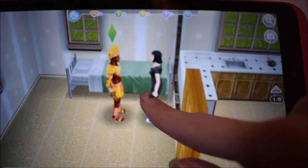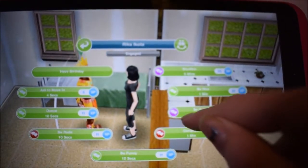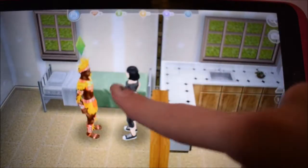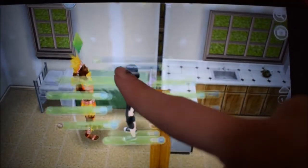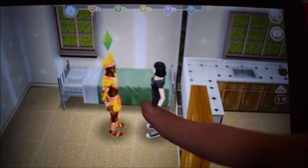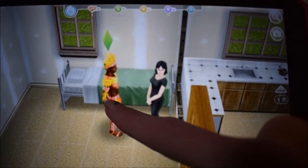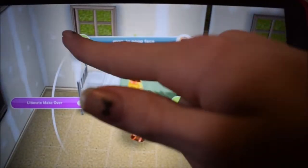First you're going to need to get them into a very committed relationship by doing a lot of being romantics. These two have already been engaged, but I'm just showing you what you're supposed to do. Once they get to the level of partner on their relationship status, which is up here, then they can be proposed to and they can get married.